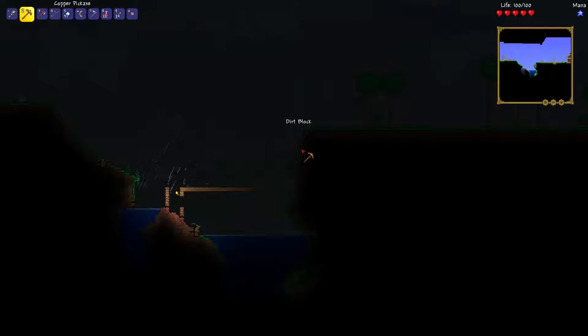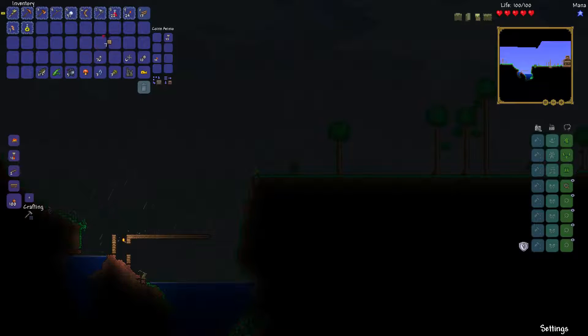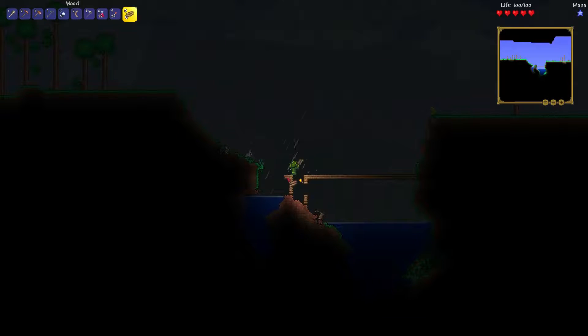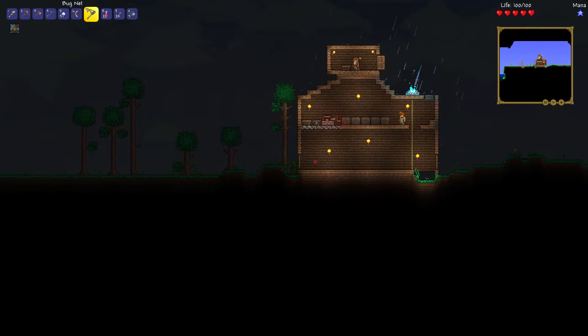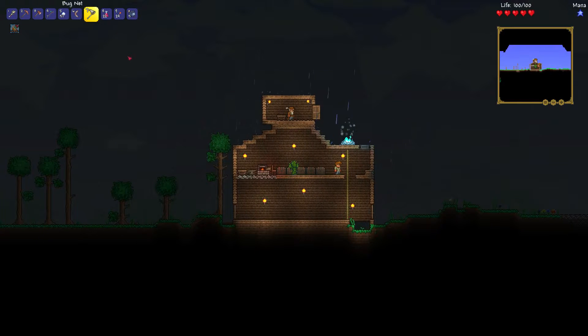I think the platforms are good. Whenever I come by I can just catch and patch that little hole, and that can be my fishing area. I'm going to take these bombfish and make use of them in the crimson. I'll just grab my hammer and deposit the money and sell the bait and stuff. Actually, let's do that in the next episode.